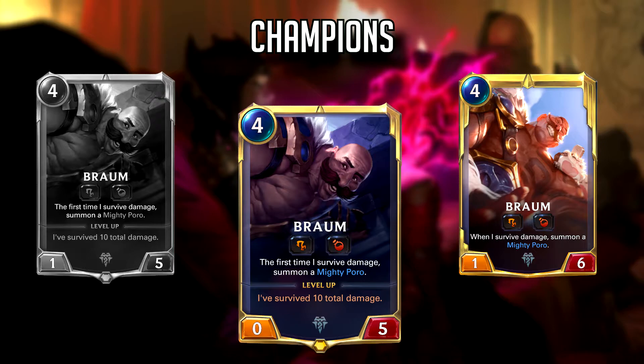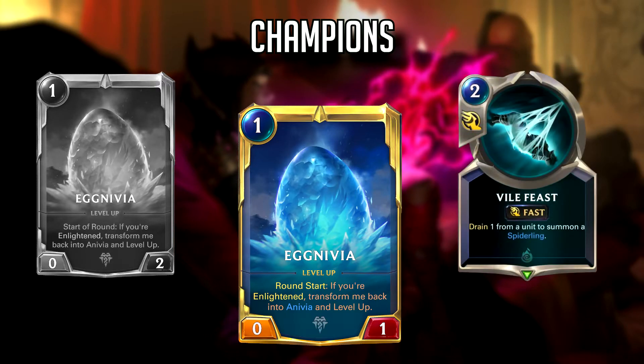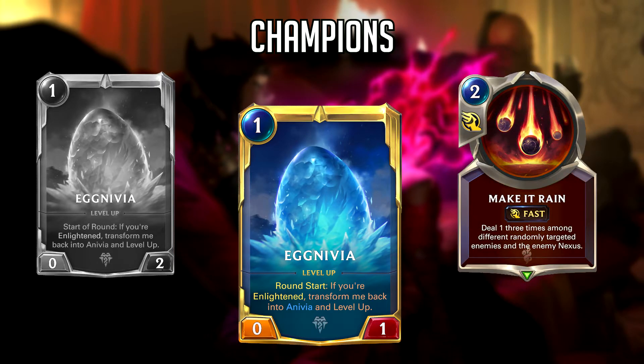I think a few of the Braum decks we've started seeing will go away now. The final champion being changed is Agnivia, which is now a 0-1, down from a 0-2 — specifically the egg she transforms into after she dies. I really like this change because Agnivia is a very sticky unit and extremely hard to remove completely. For most decks, your only chance was to find the extra point of damage to finish the egg off before round 10, and there was always Rekindler to worry about. This makes Agnivia easier to remove for Shadow Isles and Bilgewater decks with ping effects.